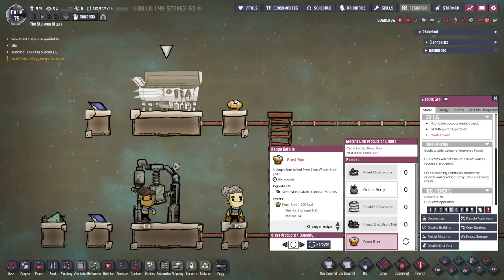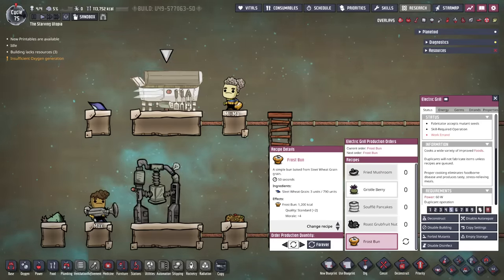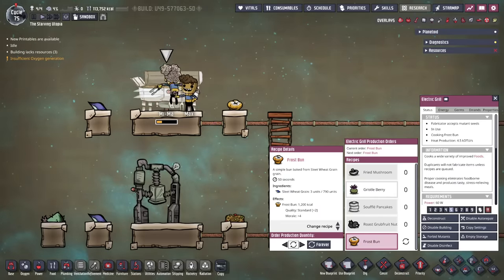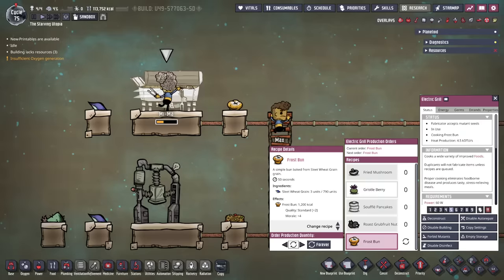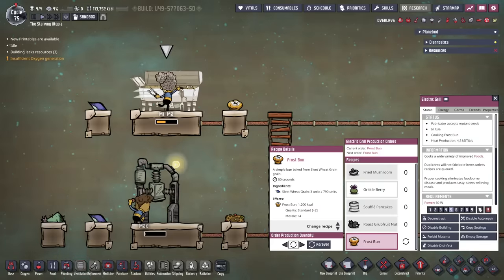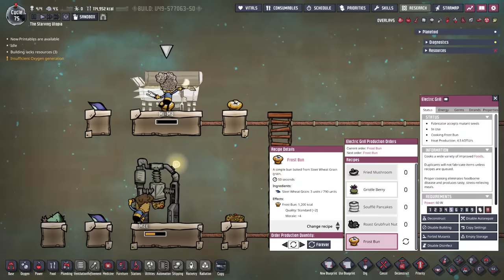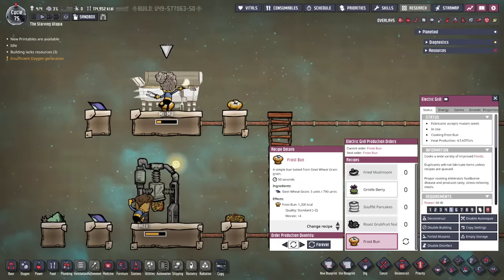Sleet wheat grain is more useful in cooking. It's not edible in itself but is a cooking ingredient, so it must be cooked to make dupe food, but it does make very good ones. Its first use is in the electric grill to make frost buns, which have a standard plus 2 quality — that's already a good start, and is the worst quality food you can make with sleet wheat grain. To make one frost bun requires three sleet wheat grain, so if feeding dupes frost buns, you would need 10 wild sleet wheat plants or two and a half domestic ones per dupe. This is tied with water weeds for the fewest plants needed per dupe for any single plant-only food, and has better quality than raw lettuce. Note that this is only beaten by mushroom wrap, which needs both water weeds and dust caps, coming out to about 9.6 plants per dupe.